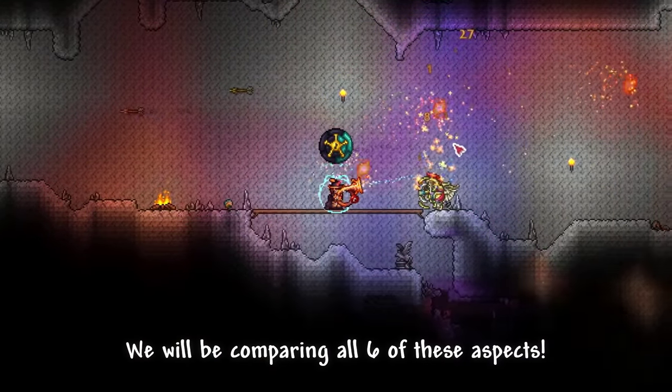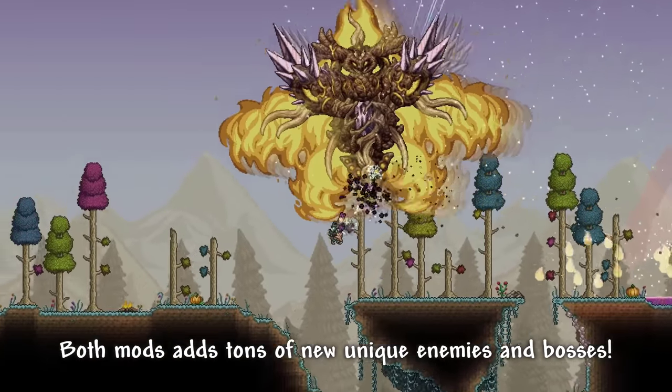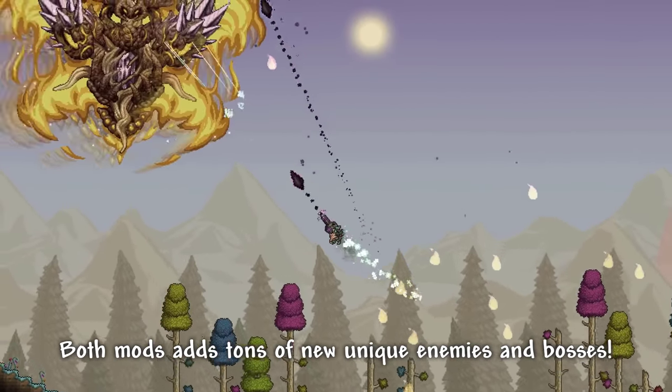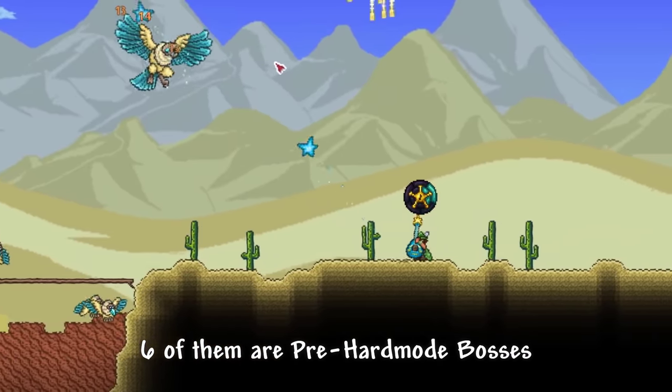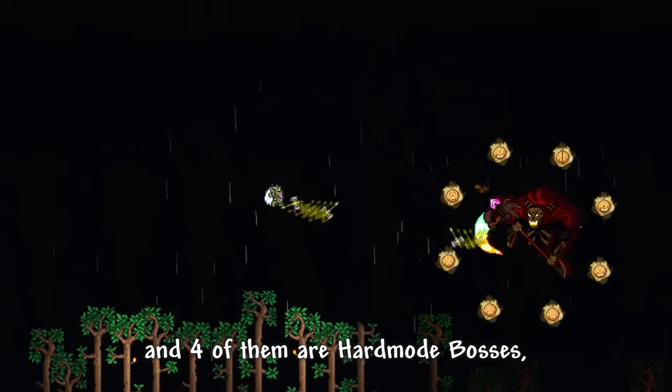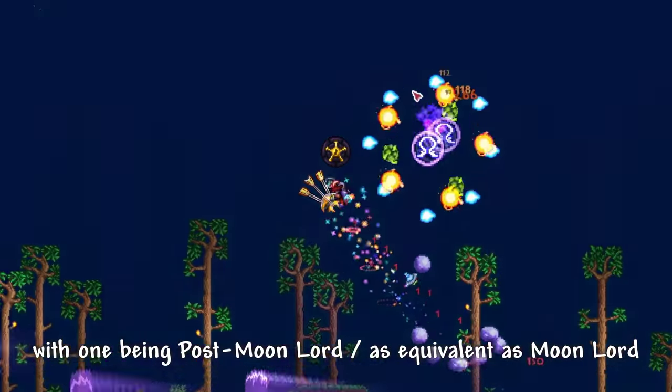We will be comparing all 6 of these aspects. Bosses and enemies: both mods add tons of new unique enemies and bosses. Thorium adds 11 new bosses — 6 of them are pre-hardmode bosses and 4 of them are hardmode bosses, with one being post-Moonlord or equivalent to Moonlord.